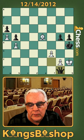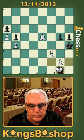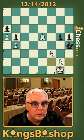Instead, he decides to sacrifice his queen, buying time for his pawn to move to g4, and we'll go on to win that way.